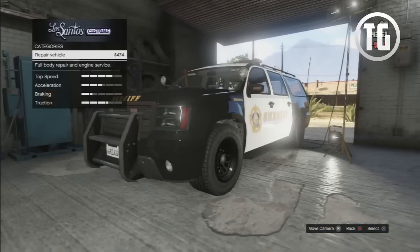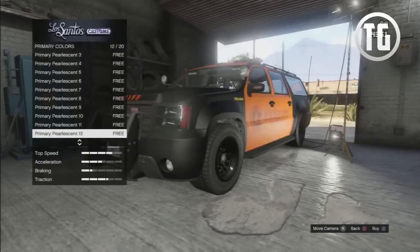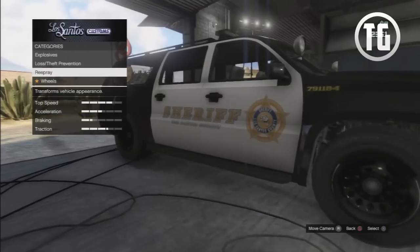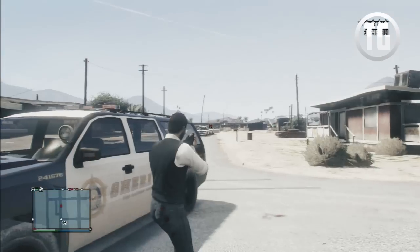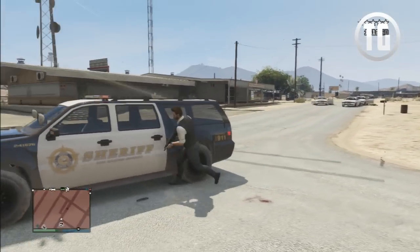You can get ignition and remote bombs, loss and theft protection which costs $2,000 for the tracker, and then full coverage is free. You can actually get any paint job you like besides chrome and crew color for free, and you have the option to get bulletproof tires as well for $25,000. You can then bring this into your apartment, save it in your garage, and use it whenever you please.